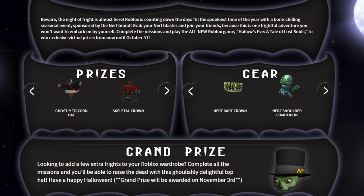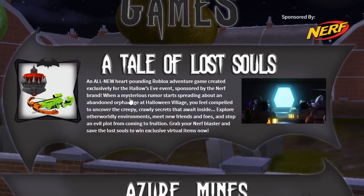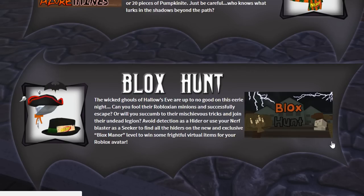What's up twisties, it's Twisted Pandora and welcome back to another event video. On Hallows Eve 2017, the past two days I did a Tale of the Lost Souls part one and two - it was very insane how many things you had to do to get those two items. But now we can continue on to the other two games: Azure Mines and Blocks Hunt. Today we're taking a look at Blocks Hunt.